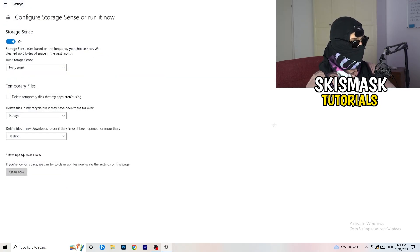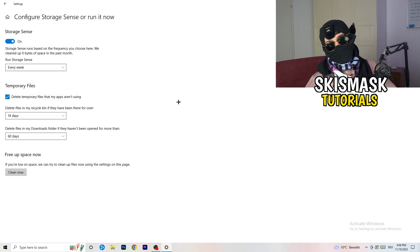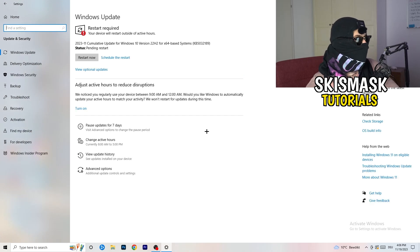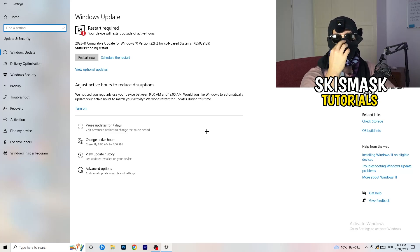Go to Storage and click Configure Storage Sense or Run It Now. Turn on Storage Sense, set it to run every week, check 'Delete temporary files that my apps aren't using,' set delete files in the Downloads folder to every 60 days, then click Clean Now. It will take some time. Also go to Update and Security — updating every single driver, especially Windows, will help you a ton with every issue you're having. Update everything you can.